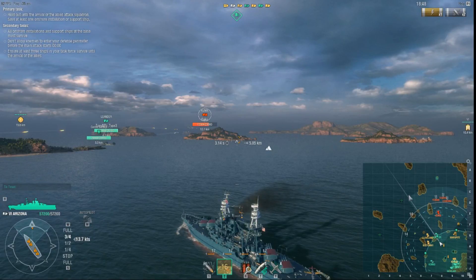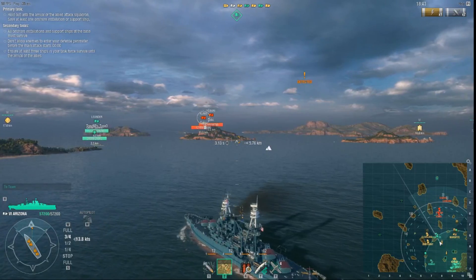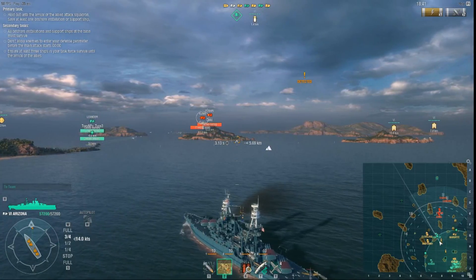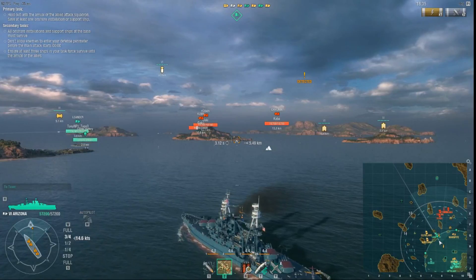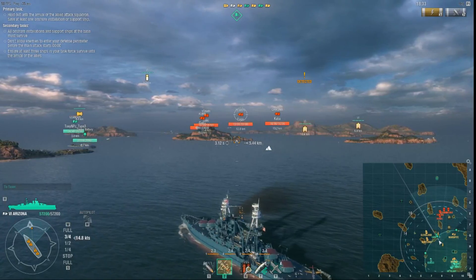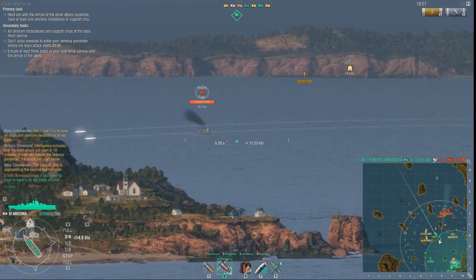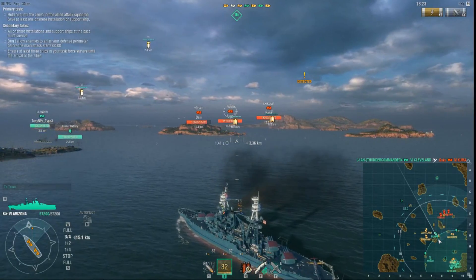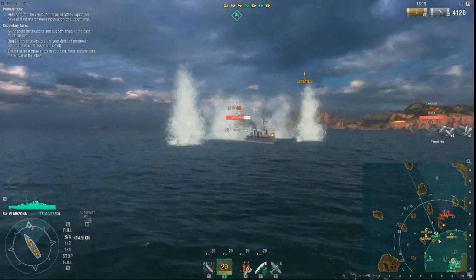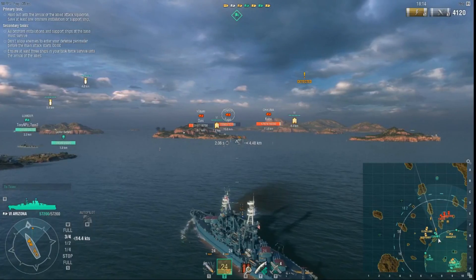I don't know whether it's going to make much of a difference coming from different positions on the map. But having an aircraft carrier allows you the power to have spotting. And spotting is a key necessity in this game scenario of defending your base. There is an outer ring, and there are several different tasks we have to do. We have to hold out until the allied attack squadron comes in. We've got to save at least one of the onshore installations to support the ships.